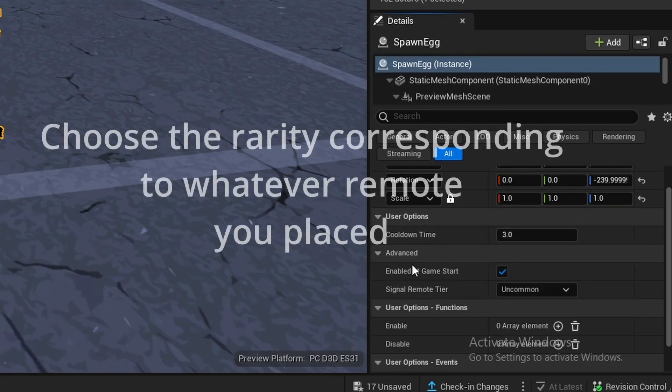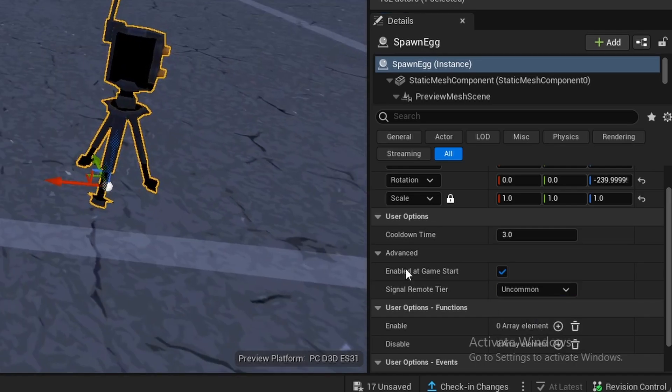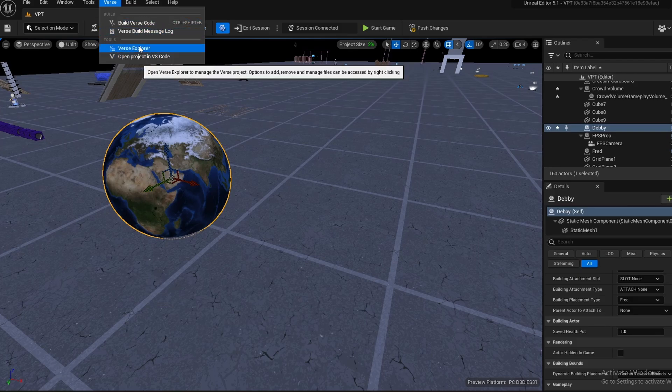Rename this to 'spawn egg' or something. Go to advanced and configure the rarity — green is uncommon, blue is rare, purple is epic, gold is legendary. Mine is going to be uncommon because it's green. You can also change the cooldown if you want.